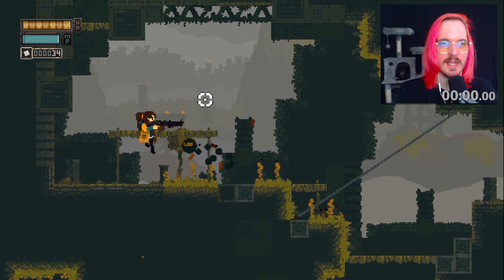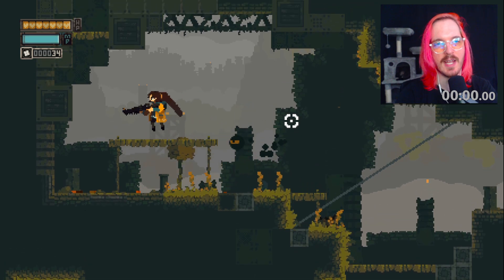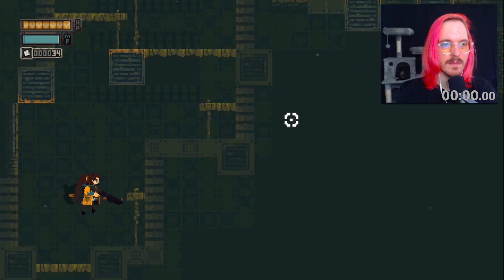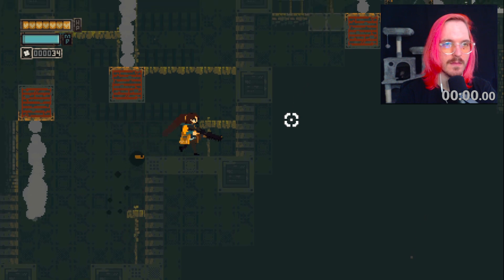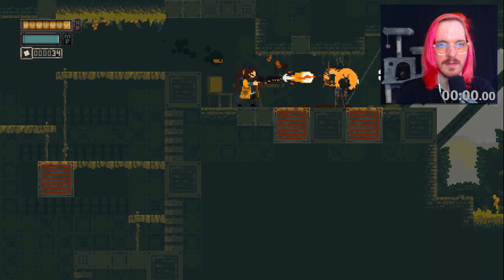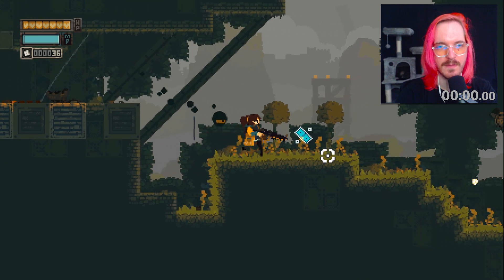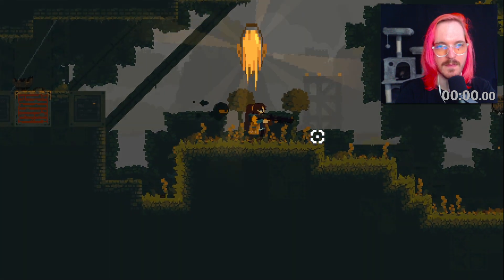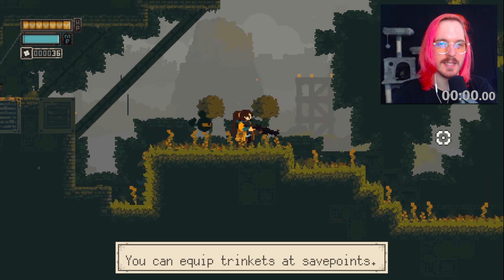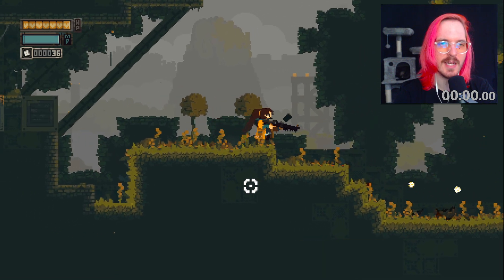I do feel like the infinite ammo with zero downsides is a little... I mean, the downside is it doesn't go forever — the beam eventually stops. The bullets, that's the word I'm looking for. Trinket found — HP overload. You can equip trinkets at save points. They're kind of like badges, I guess.